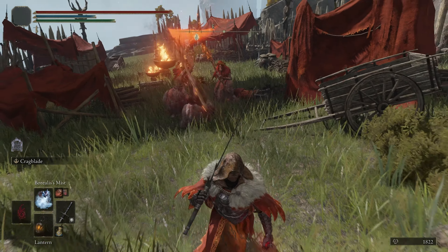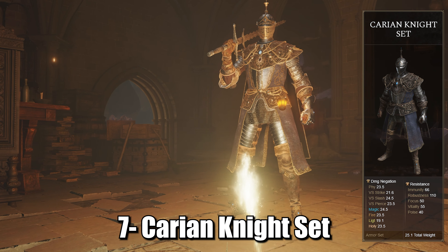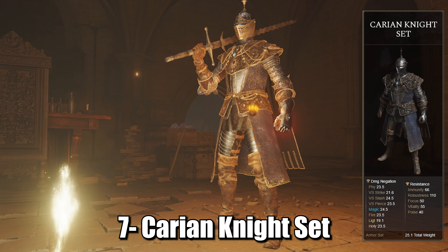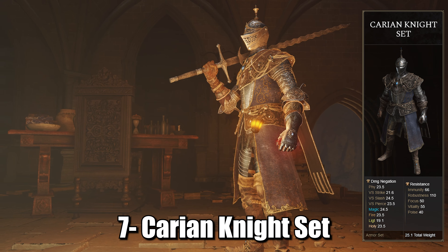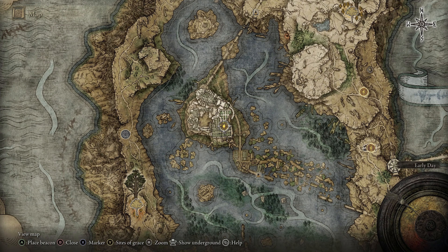The Fire Monk set is another well-rounded medium armor. As its name indicates, it provides a decently high fire resistance, but also good physical ones. Perfect to roleplay a fire-type character. This armor is obtained by farming two Fire Monks at the eastern Tableland Grace, just north of the artist's shack.